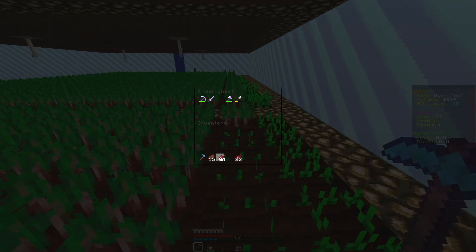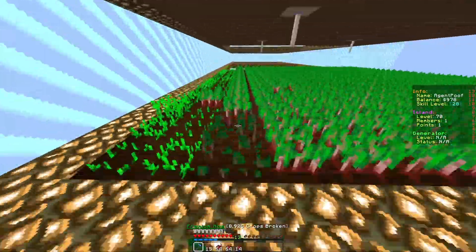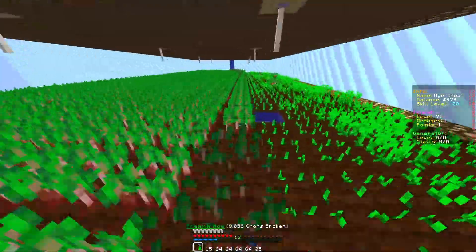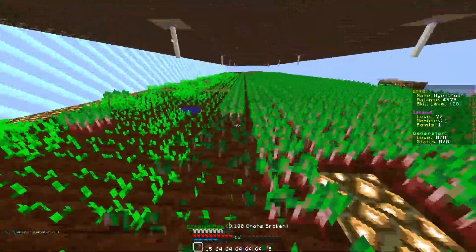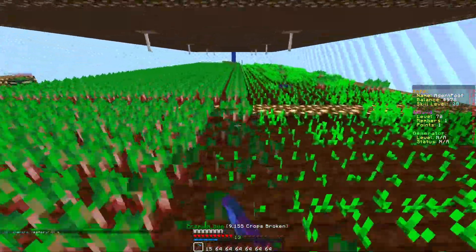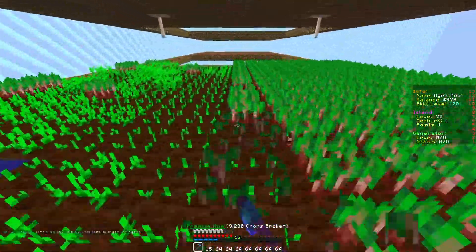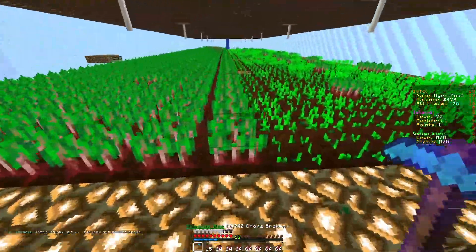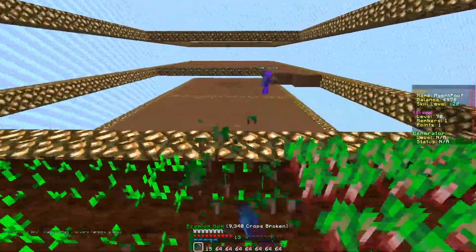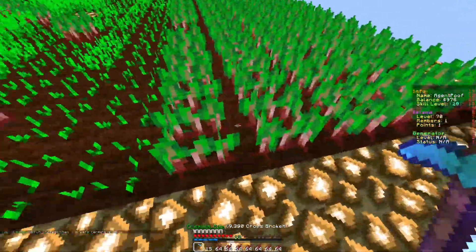Usually what I do is just farm until I get a full inventory, and I'm telling you guys a full inventory of beetroot sells for about nineteen thousand dollars, which is actually insane. Nineteen thousand dollars is good enough to get you something decent, and the money helps me expand my island so I can finish my farms and set up my own beetroot farm soon.